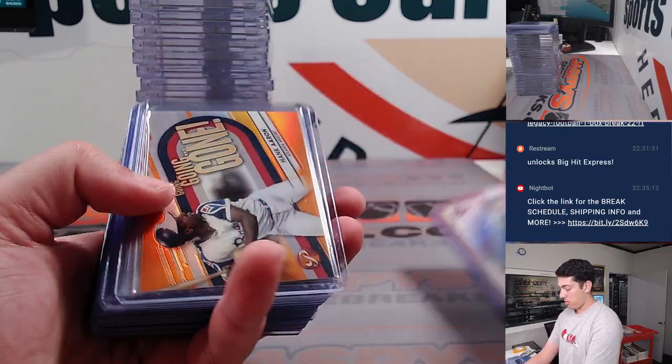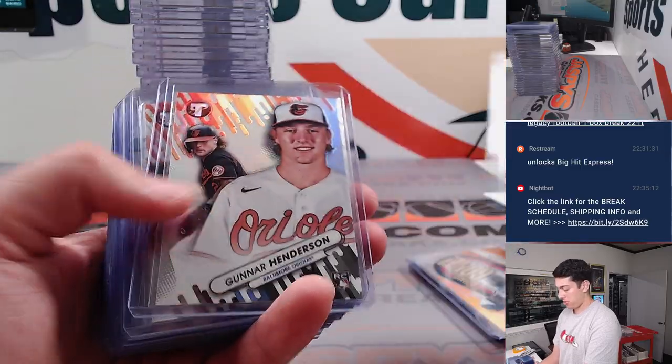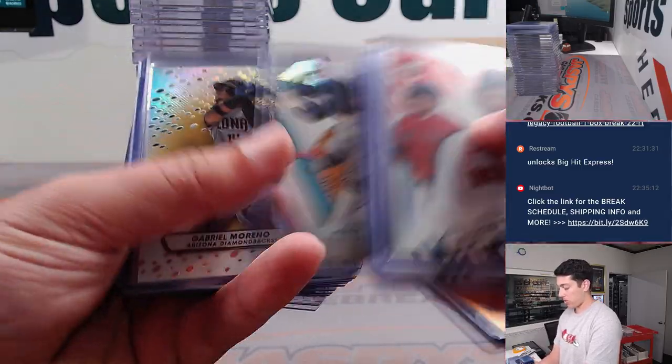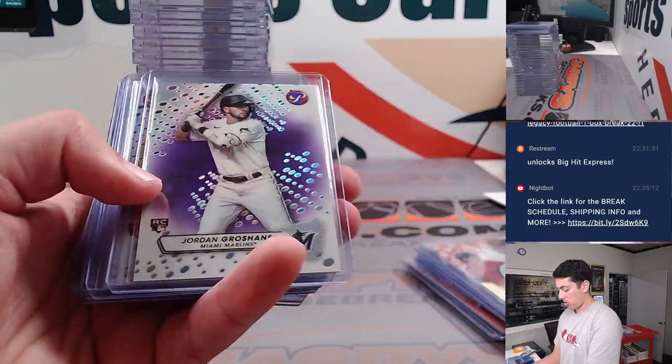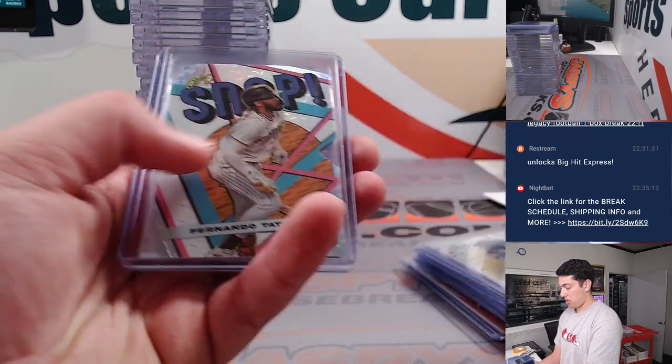Starting off with some parallels. Had a Hank Aaron Going, Going, Gone orange, numbered to 25. Some fresh faces: Bell traded, numbered 99 — oh snap. Moreno gold. And Alvarez.